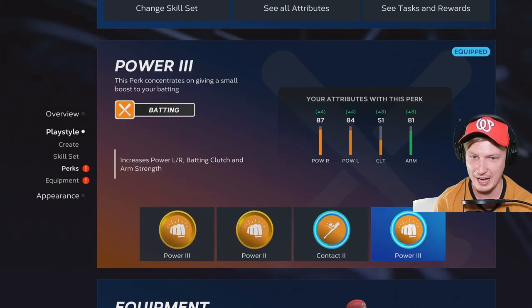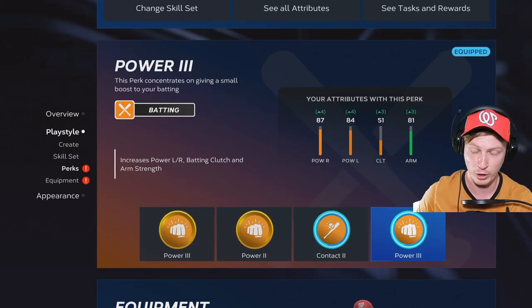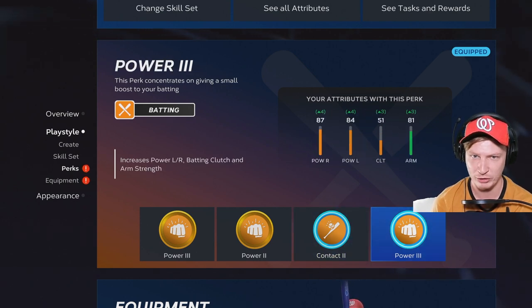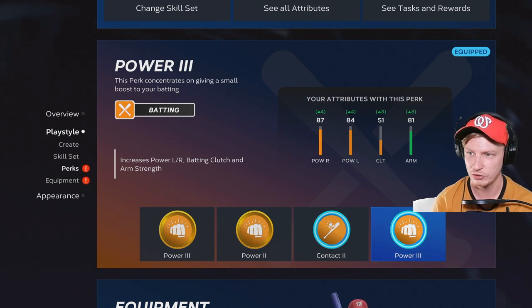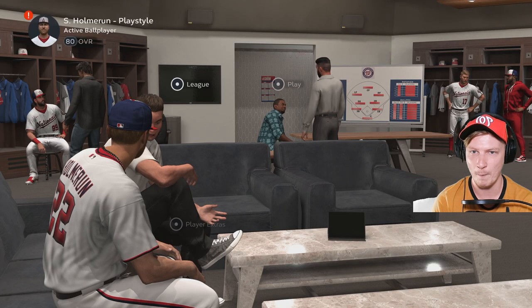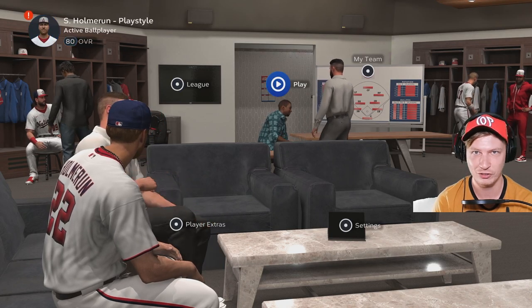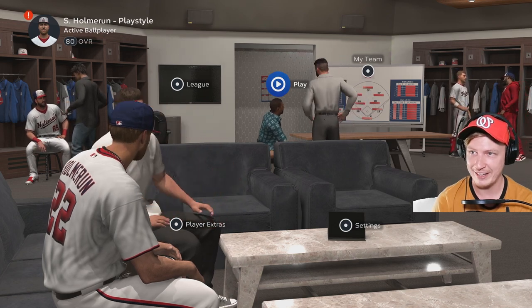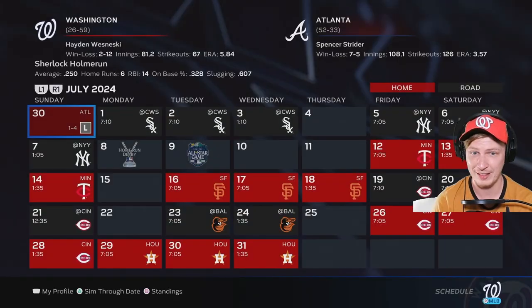We have purchased a new perk — the Diamond Power 3. I was going to go for contact but I also wanted to increase my clutch stat. This one only gives me three but every little helps, so that's what we're running with this episode. If you have any suggestions on perks I should buy, let me know. I can sell some things and get more stubs. We're now rated 80 overall — I think that might make us the best player on this team.